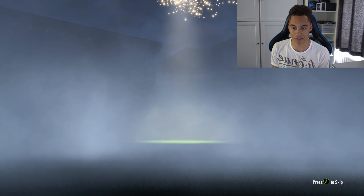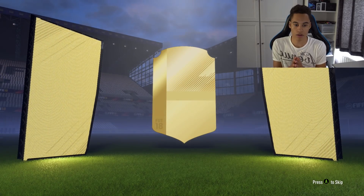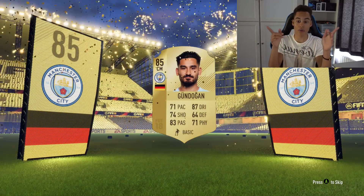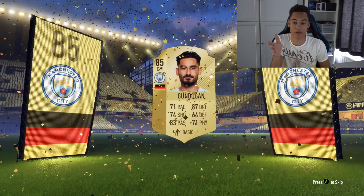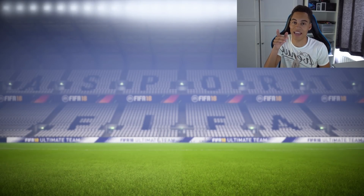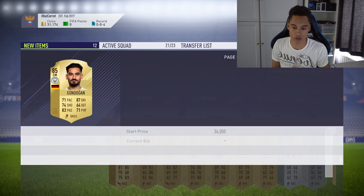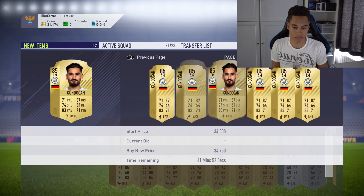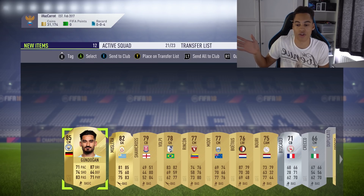Moving into the premium gold players pack — all players, free rares, could be something good. It's a border — come on. It's Germany, centre mid, Man City. That is good — Gundogan, 85 rated. He's not a walkout but he's an 85 rated player, should go for a lot. Premier League with those stats and 85 centre mid. How much is he worth? Gundogan... 25k? 30k?